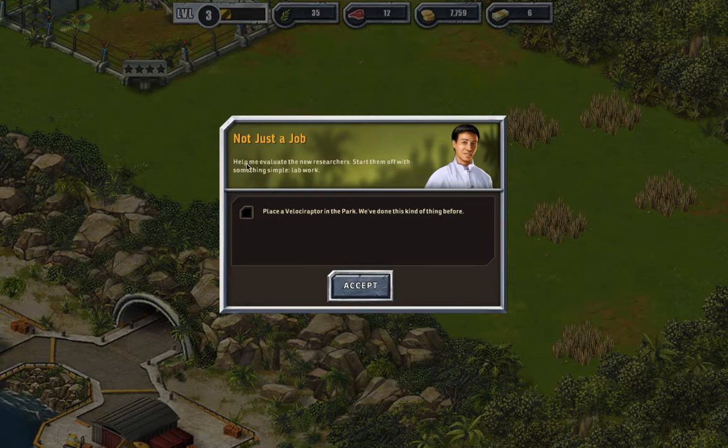You're teaching people about this, alright. Help me - evaluate the new research. Start them off with something simple: lab work. Place a velociraptor in the park - we've done this kind of thing. You have to click accept.